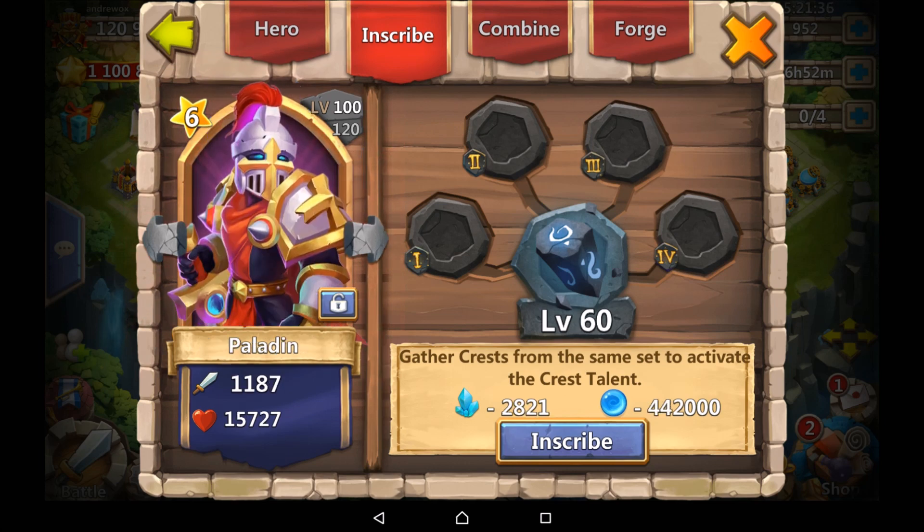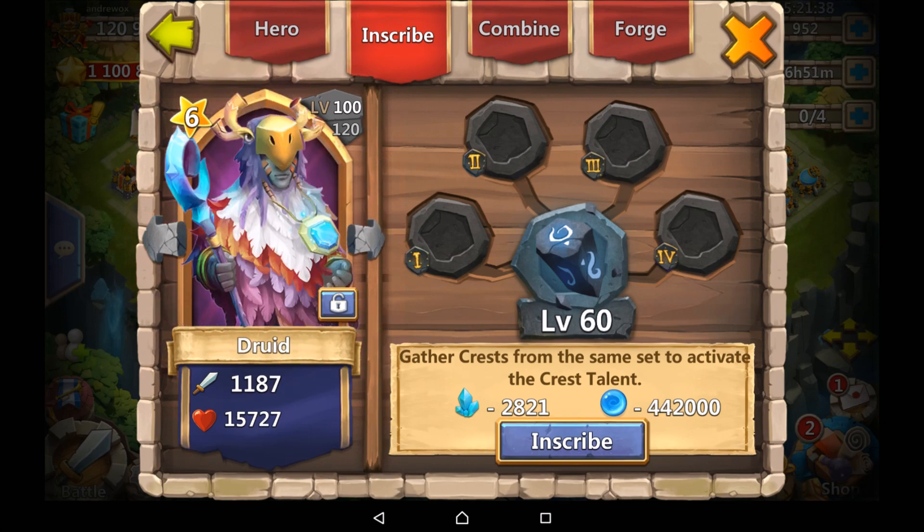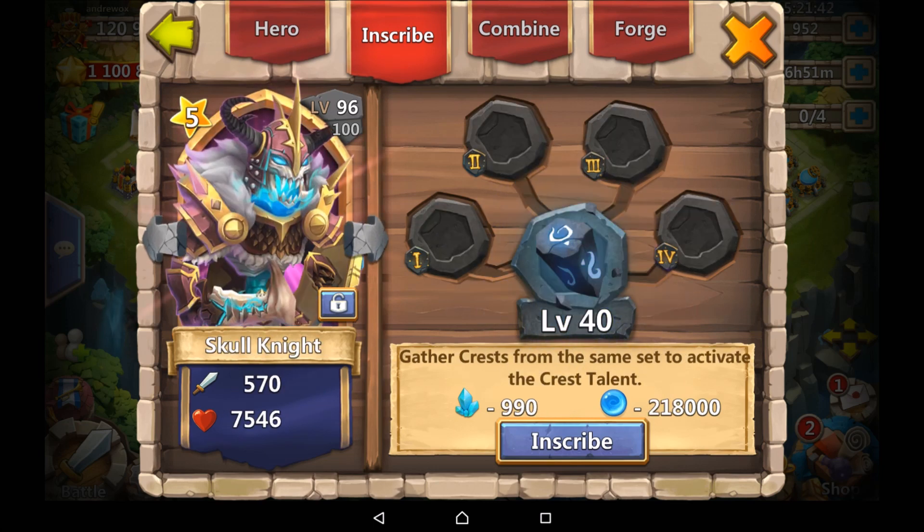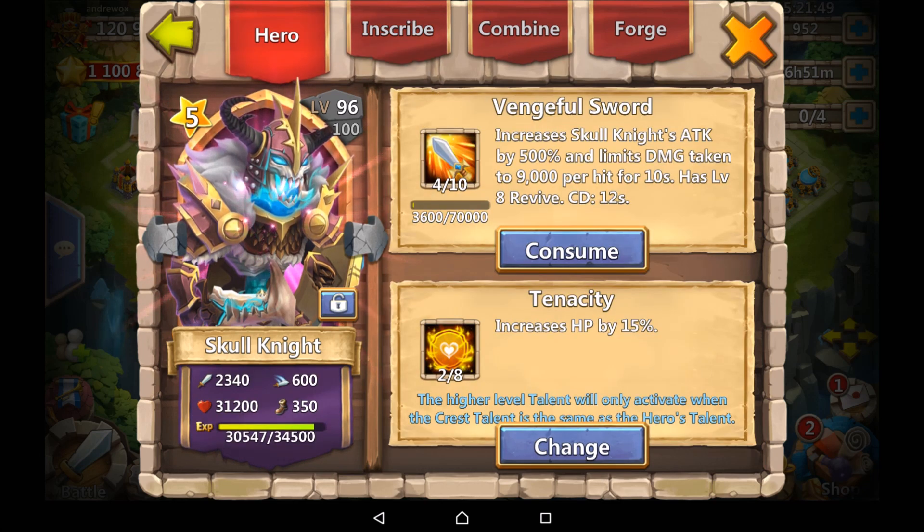Let's see what else I've got. And obviously I have the School Knight. So we've got School Knight there — I'm definitely thinking a Lifetrain inscription on him. His main talent is Tenacity two of eight, which isn't too bad.